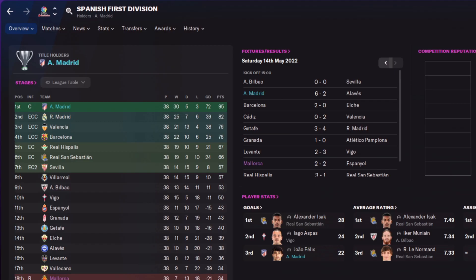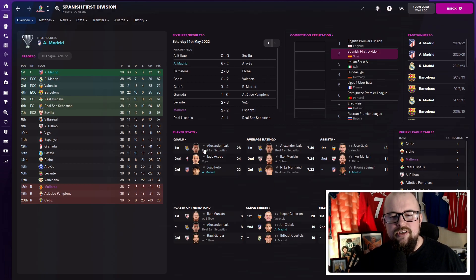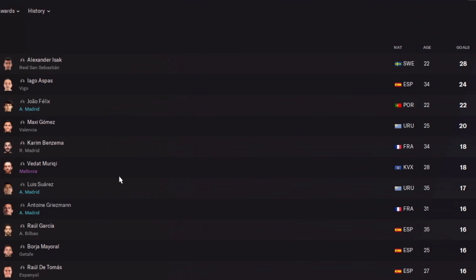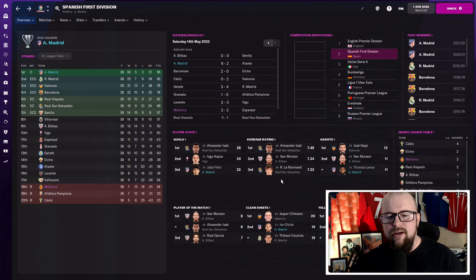Coming back at the end of the season: Atletico won the league 13 points clear of Real Madrid in second place, losing only three games and winning 30 out of 38. João Félix had 22 goals in 32 appearances — a great return for the 22-year-old. Luis Suárez got 17 and Griezmann 16 — goals spread well across the front three.